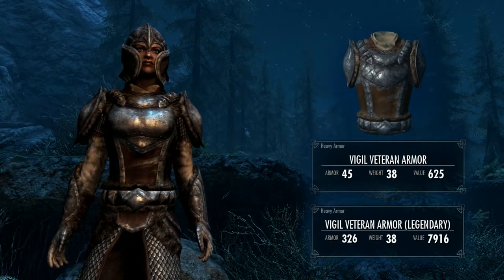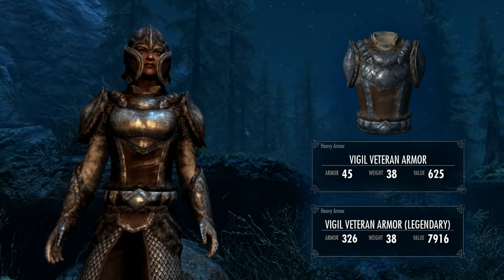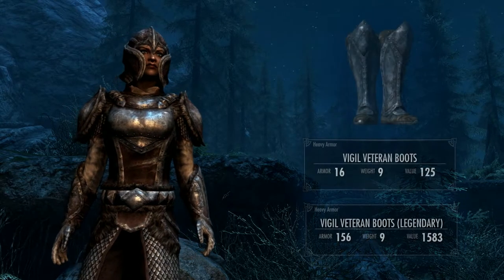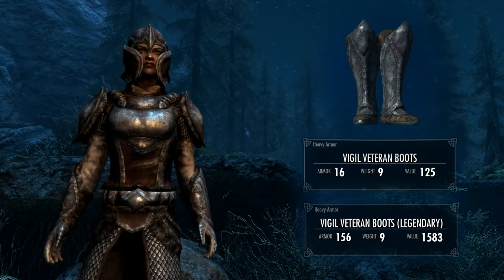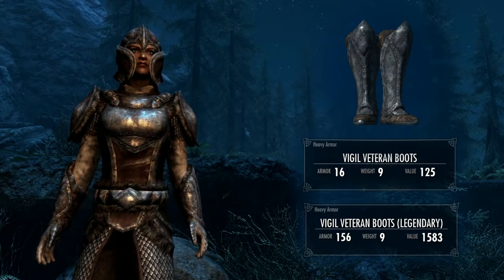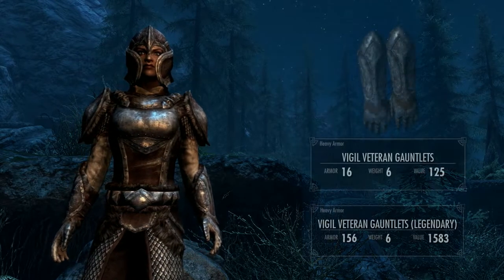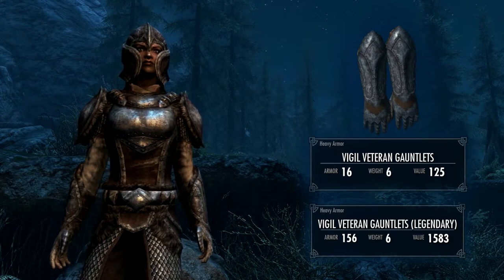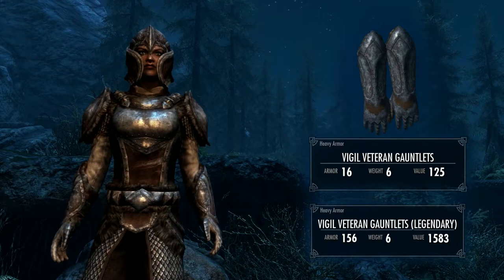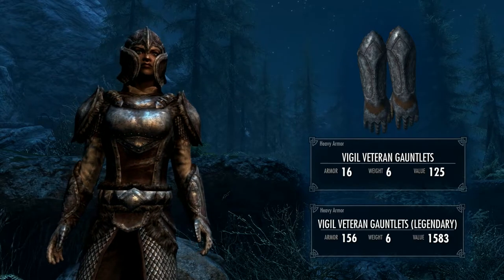The armor itself has a base of 45 and a weight of 38, and it's been improved to 326, which is not bad. The boots come out with a base armor of 16 and a weight of 9, improved to 156. Finally, the gauntlets come in with a base armor of 16, a weight of 6, and improved to 156 armor rating.